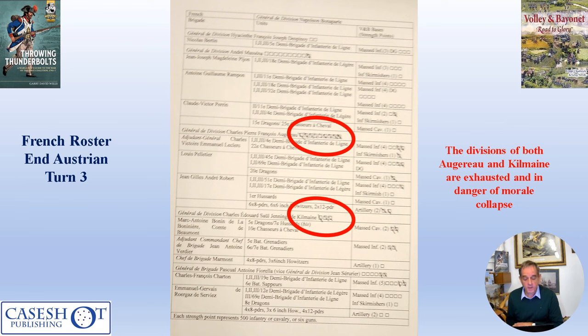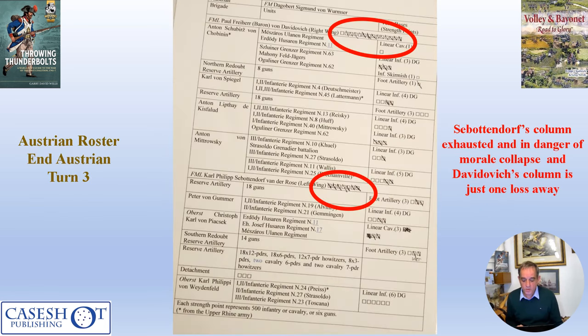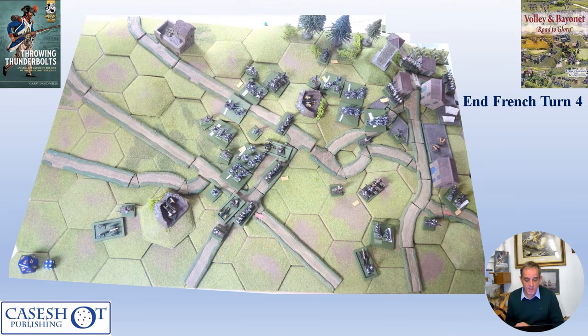The French roster shows that both Algorel's division and Kilmain's division were now exhausted and in danger of morale collapse. For the Austrians, Zabottendorf's column was already exhausted and in danger of morale collapse, while Davidovich — the greater part of the Austrian army — was only one strength point loss away from exhaustion.